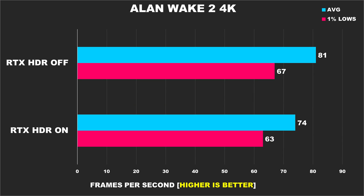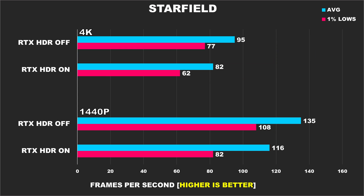Continuing on, here are the 4K numbers. We see the margins improve a bit, where now the difference for the average FPS is 9% and 6% for the 1% lows. Moving on, we have Starfield with high settings, and at 1440p our average FPS is 16% better without RTX HDR, and our 1% lows are a whopping 32% better. That is just simply too severe of a performance drop — Nvidia is going to have to find a way to make this feature more efficient.